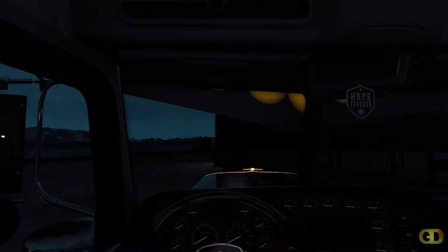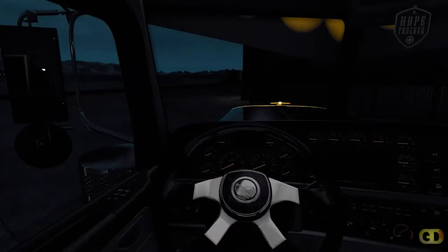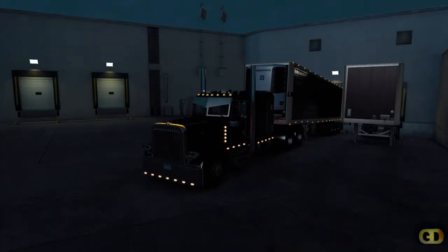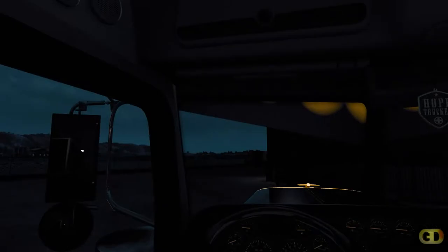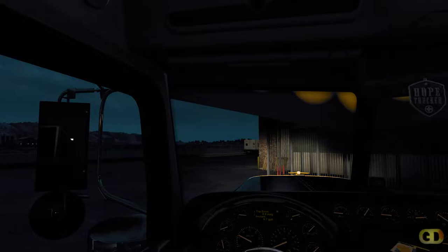So let's get to it. We're driving the Peterbilt 389 today with a Cummins N14, 735 horsepower, got the Eaton Fuller 18 speed, 53 foot reefer on the back, quad axle. We'll call this truck Lope and Louie, for obvious reasons.